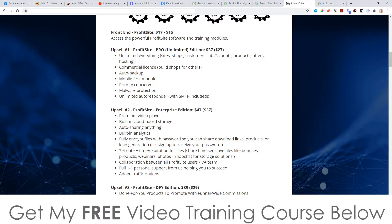The pro version gives you unlimited sites, shops, customers, subaccounts, products, offers, hosting, commercial license, auto backup, mobile-first module, priority concierge, malware protection, and an unlimited autoresponder with SMTP included, which is pretty cool. Definitely go ahead and get the pro version — get it at the downsell price and save yourself 10 bucks.